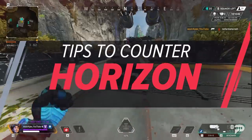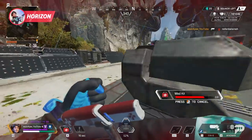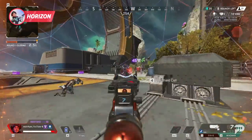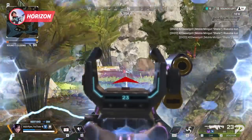Floating up into our next spot, we have Horizon. Her ultimate is by far the biggest thing you need to counter, because a good black hole can wipe your whole squad. You should always look to not be clumped up so she can't hit more than one of you, but if she does get a decent black hole — shoot it. If you can get your whole squad to help, it will go down fast.